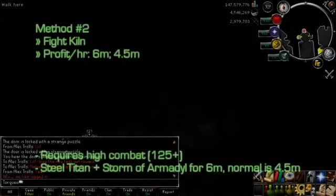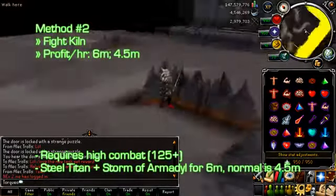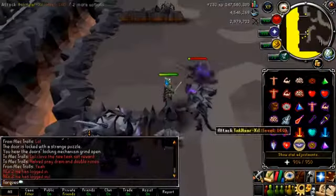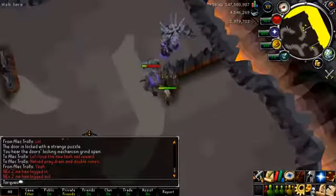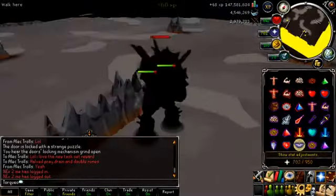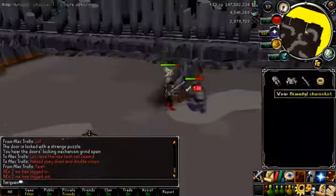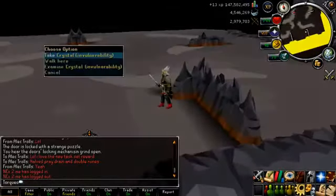The next method is the Fight Kiln. If you have a Steel Titan and Storm of Armadyl, you can get 6 mil an hour or more depending on supply costs, since you can complete the Fight Kiln in under 1 hour. Using more standard gear like a Polypore Staff and Rapier with no Titan or Beast of Burden, you can still get 4.5 mil an hour. My guide on the Fight Kiln is aimed at people without Steel Titan and Storm of Armadyl, since if you can afford those plus 99 Summoning and Armadyl runes, you probably don't need this guide. It's very good money even without the high requirements.